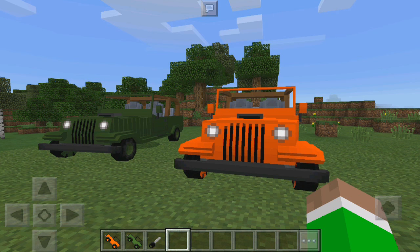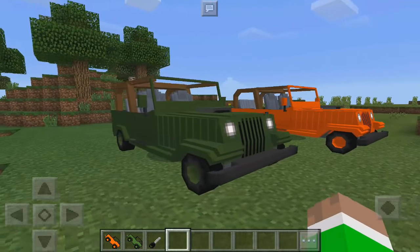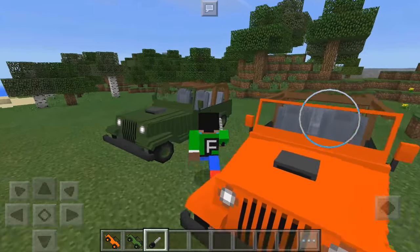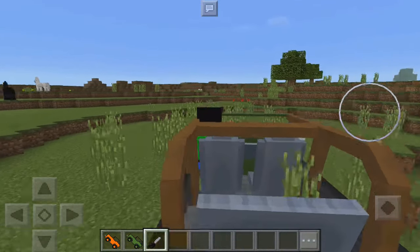We're not using Block Launcher, no mods or anything like that — just an add-on, so you can actually do this on iOS, Android, and also Windows 10. We have two different types of jeeps, which is pretty cool, and of course we can ride them. The really cool thing is if you use a carrot on a stick it's going to go a little bit faster.